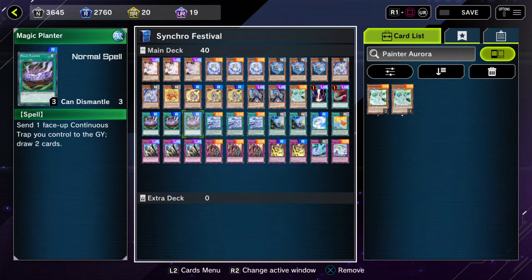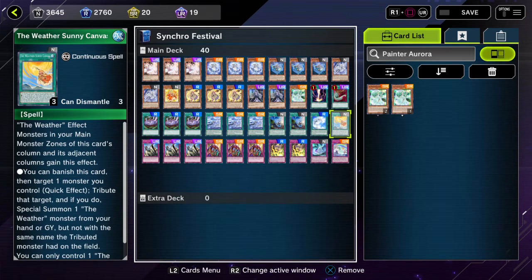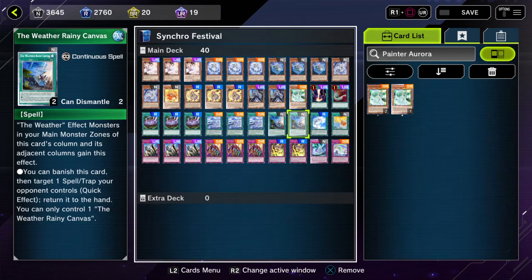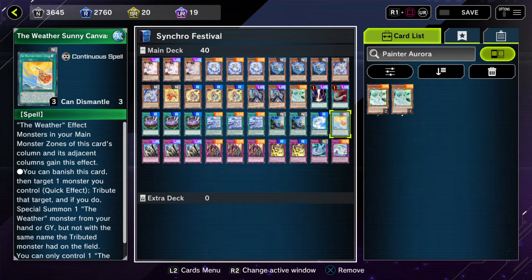For the canvases on the spell side: three Snow, two Rain, one Cloud, one Sun. Three Snowy Canvas is literally the best one — the standout of all the Weather cards. Rainy Canvas compulses one of your opponent's spell/traps. Cloudy Canvas can come up whenever they have a higher attack monster — as long as I have multiple Weather monsters I can just shrink them down to size. Sunny Canvas isn't that good ideally, but I still play one just for Thunder's effect to replace it with something else anyway.